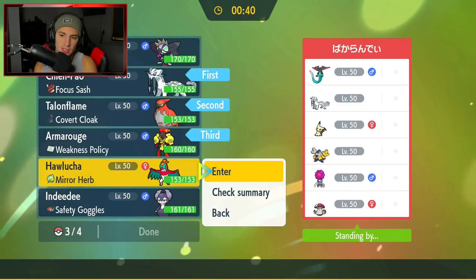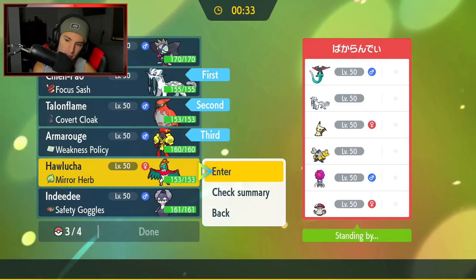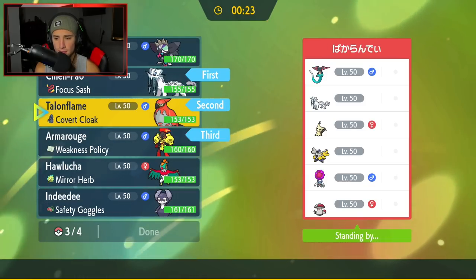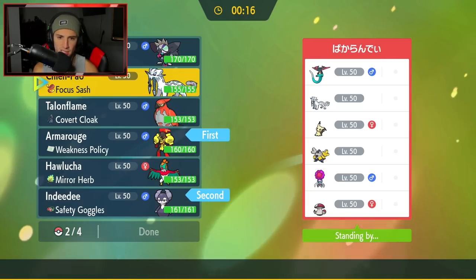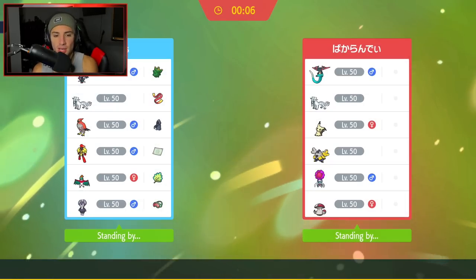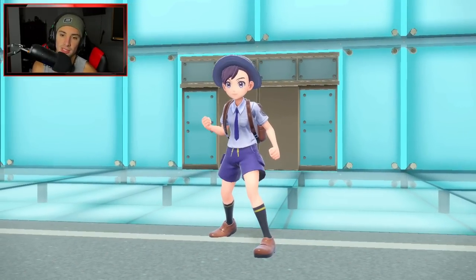We could definitely see Trick Room from him. Do I lead Indeedee to block Trick Room? He has a Rage Powder Pokemon that would give him a free Trick Room setup. I feel like he has to set up Trick Room knowing we have Tailwind. I'm going to go Indeedee and Armarouge. If he decides to lead Chien-Pao, that's fine. And then from here I'll go Chien-Pao and Talonflame or Hawlucha in the back. I feel like he has to go Mimikyu and try to pop Trick Room - Mimikyu and Amoongus maybe.